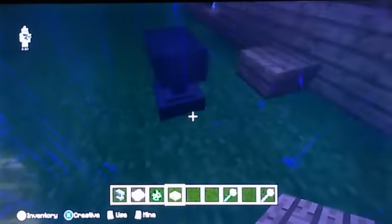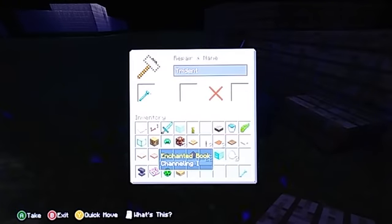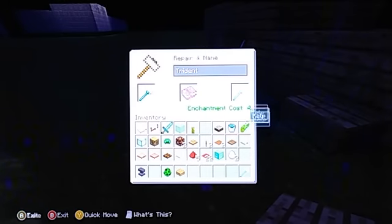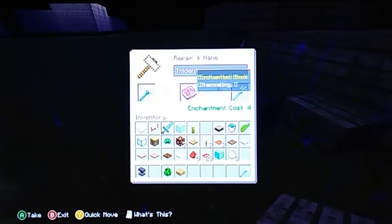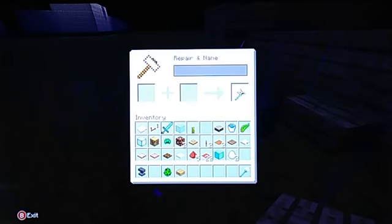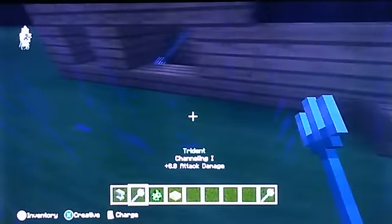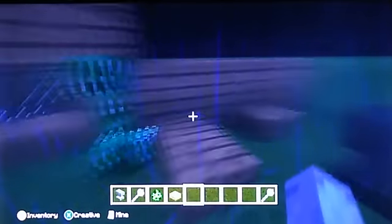So the only thing you really need is a trident. You want to use that when it's thundering lightning — you want to throw it at the creeper.